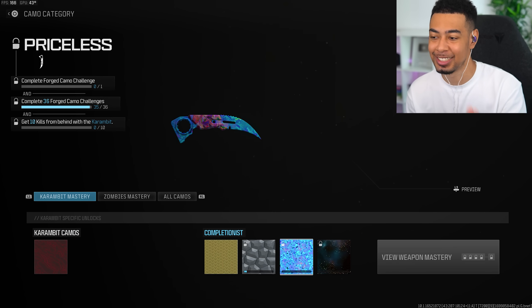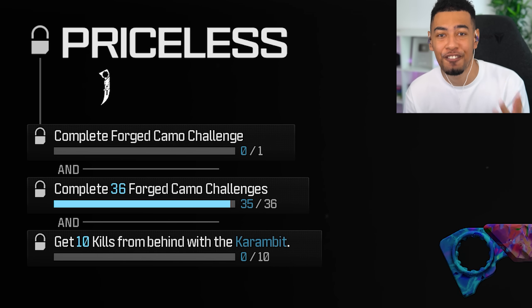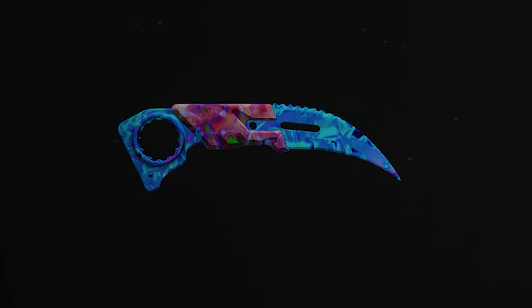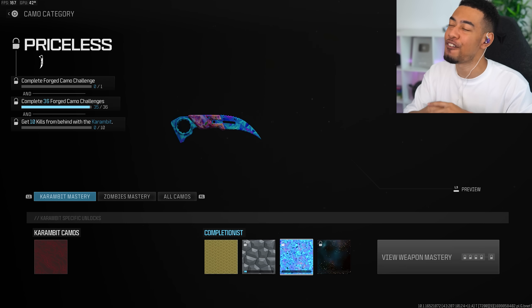If you go over to priceless, complete 36 forged camo challenges — we have done 35. Once we do this knife challenge, which is literally just get 20 kills without taking any damage, we can do the priceless camo challenge for any weapon that we want. This grind has been crazy.